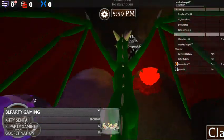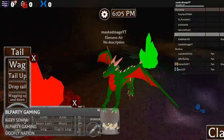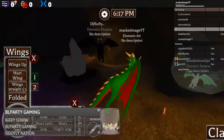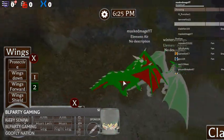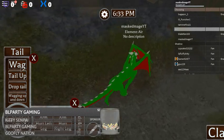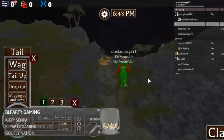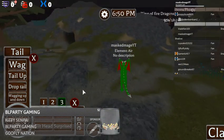So, how do I fly? Basically you just run around and live the life of a dragon, I guess.